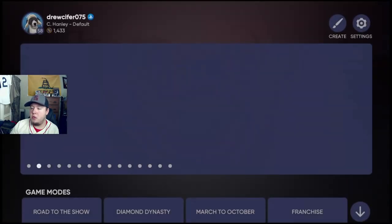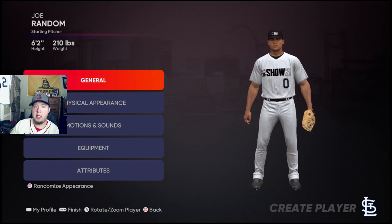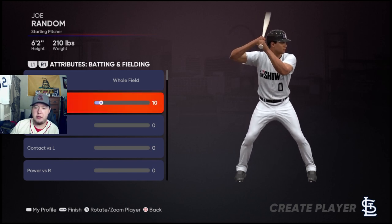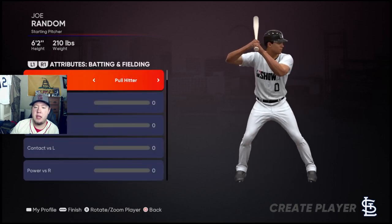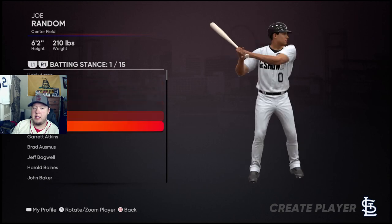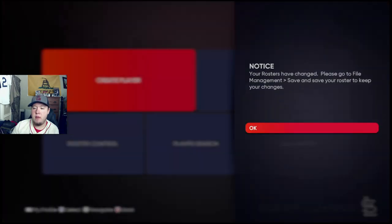The main thing you want to do is find Roster Control and create a player. You want to create two players. One is a hitter — just make sure he has zero potential, zero on everything. This is going to be who you're going to face. I like changing the batting stance; I just don't like seeing that common generic batting stance. You don't have to do this. Give them just a batting stance, then go ahead and finish. Free agent pool and export player, save it — just 'JR' for Joe Random. And that's going to be the hitter. You're going to put those basically on the other team, the team that you're going to face.